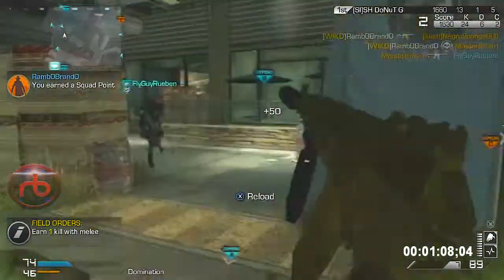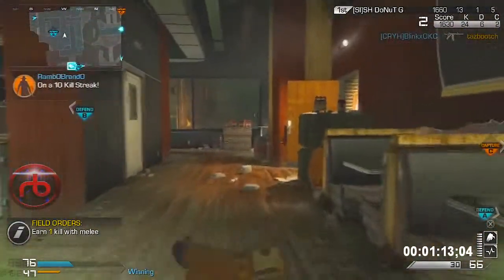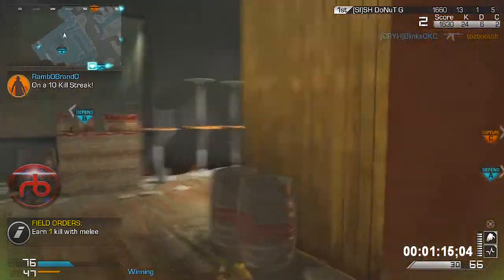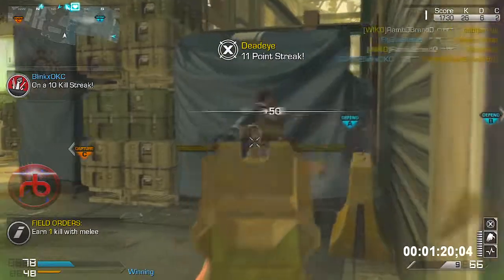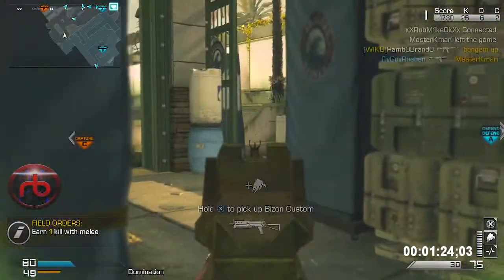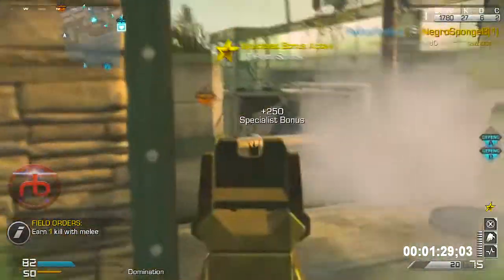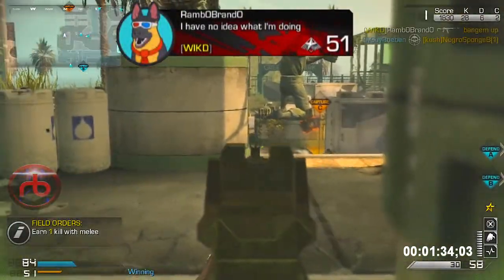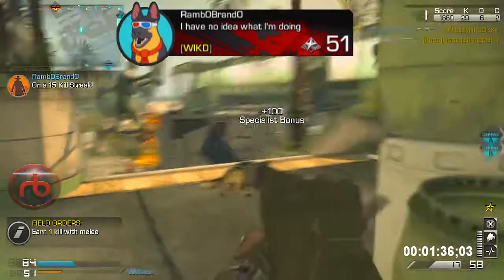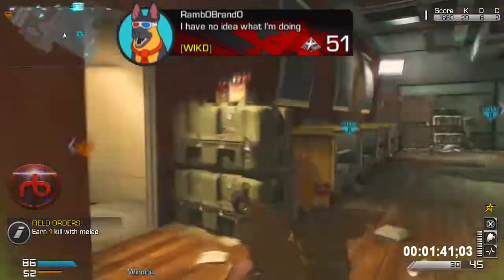I did the challenge where you get two 44 magnums — acog'd and akimbo'd — and you have to get 200 or maybe 250 kills with them. That gives you a patch called 'Clueless.' It's like a dog with 3D glasses and a tie on, and it says 'I have no idea what I'm doing.' I just like it — it's funny. Maybe I could put a picture on screen to show you guys.